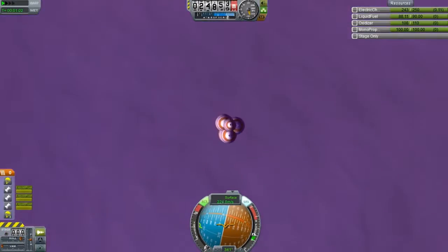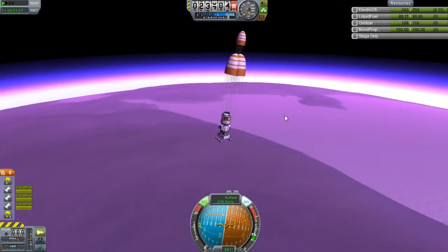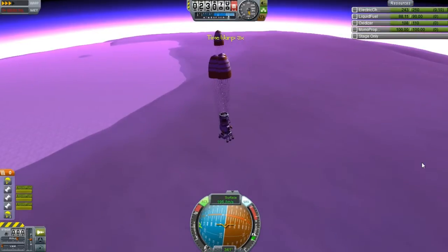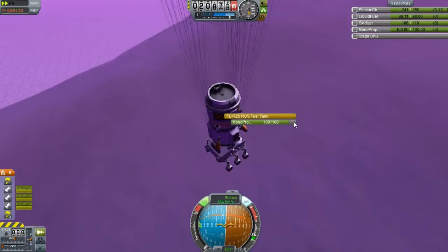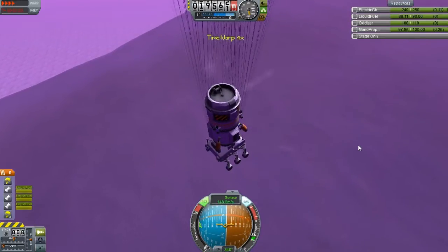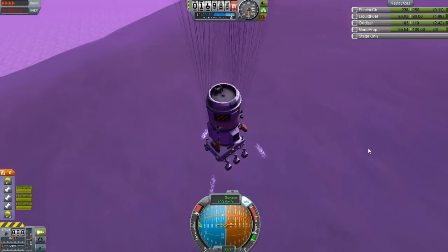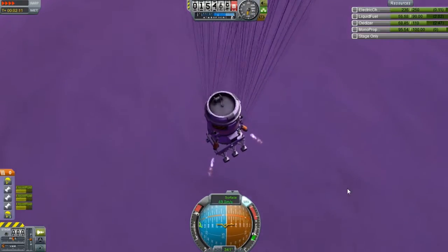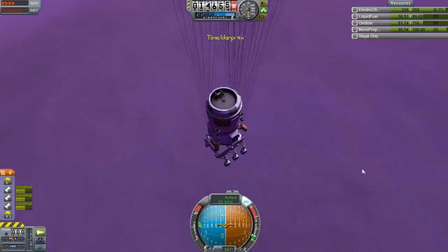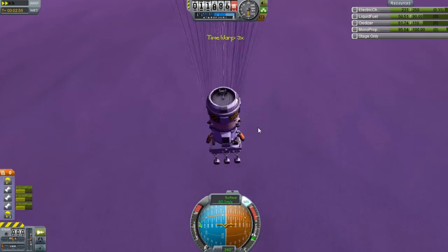Not too much further, but I kind of want to land in a decent area. It's got the whole lake right next to it — the lake of whatever kind of substance that is. I could basically just burn off all this fuel as we're landing, but it'd make more sense to burn off some fuel right now because less weight as we get closer.